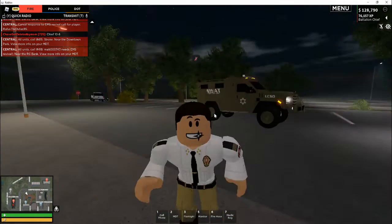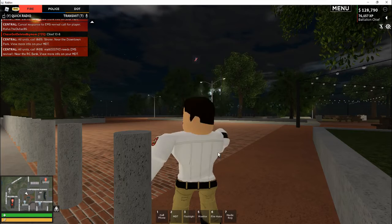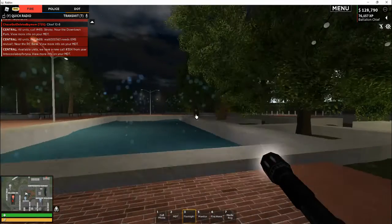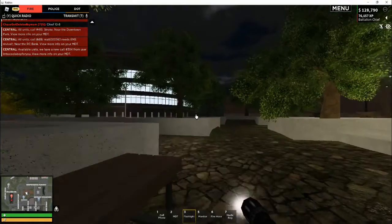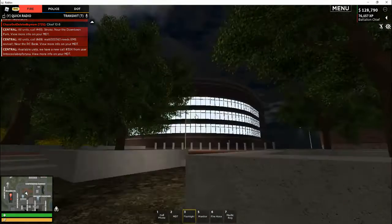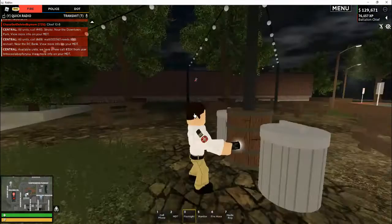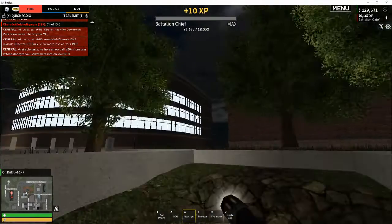Here's the downtown park. I accidentally made a call — oops! Yeah, right here is the updated downtown park. You can go swimming in here a little bit. There's that stadium again that I showed in the live stream — I still wonder what it's going to be used for. We also have a food truck court area; I think there will be a lot of good roleplay here honestly.